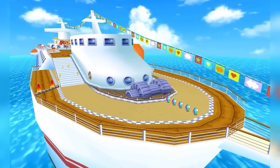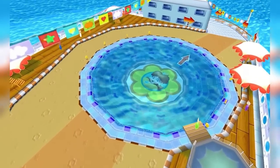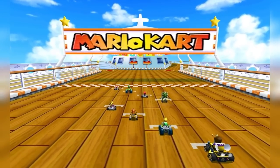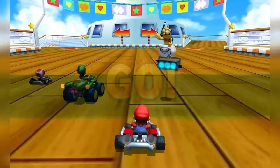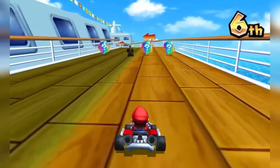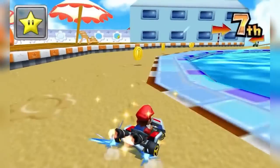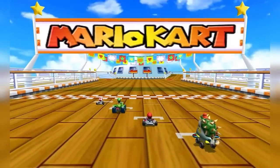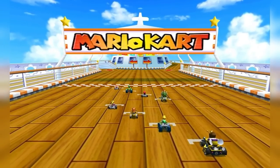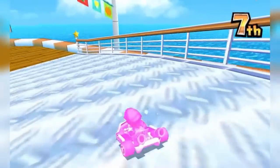Daisy Cruiser made its return in Mario Kart 7, appearing as the third track in the Leaf Cup. Several changes were made in this iteration. Firstly, the course's map has been rotated 180 degrees. All the arrow signs and the stars on the cruise ship have also lost their eyes from Mario Kart Double Dash. The classic Mario Kart logo has also been slightly resized and changed its gradients. All the Double Dash smiley clouds and the Sunshine Sun have also been removed.